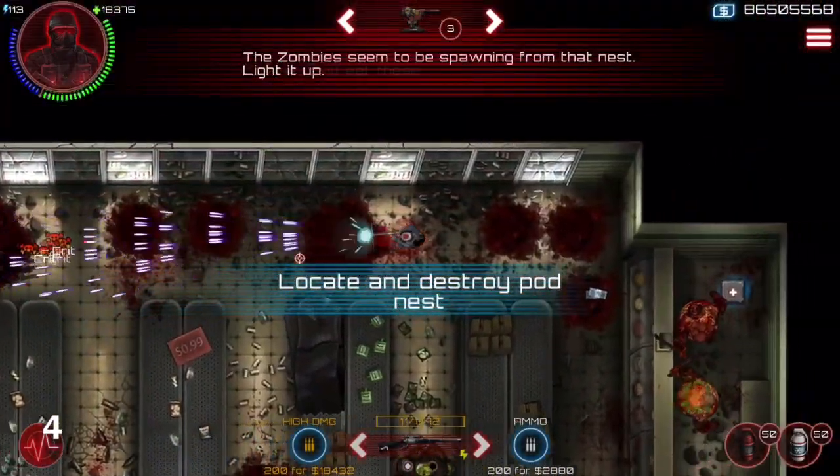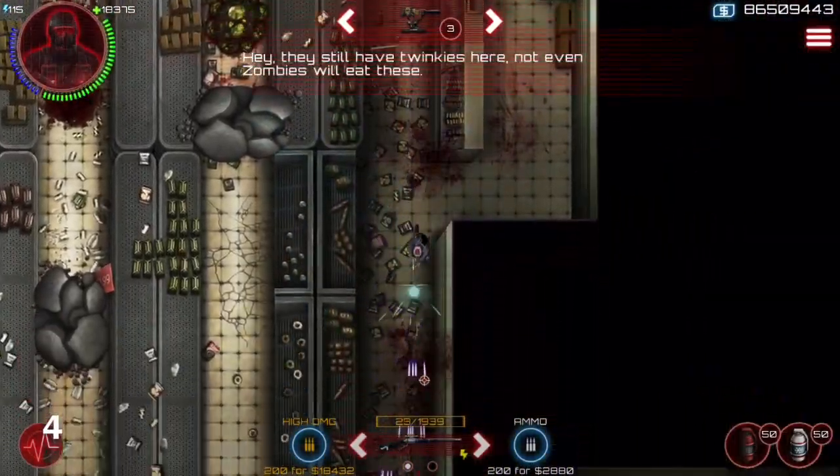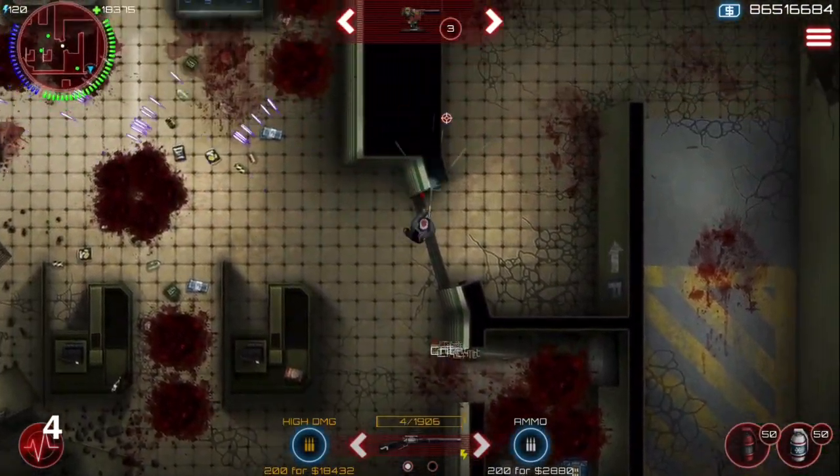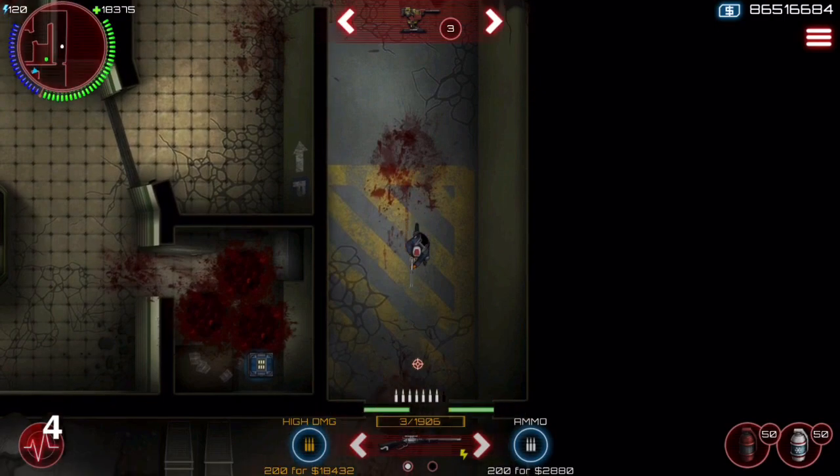At level 1, biosynthesis will give you 3 health per kill. If you hit an enemy with 10 bullets at level 1 biosynthesis, you'd be getting 30 health. At max level biosynthesis, you can get up to 360 health every kill.